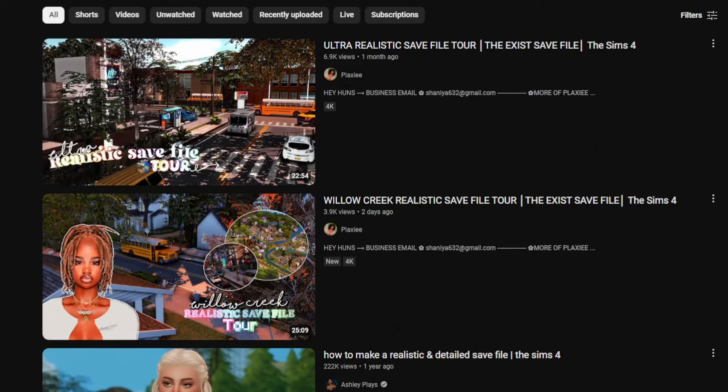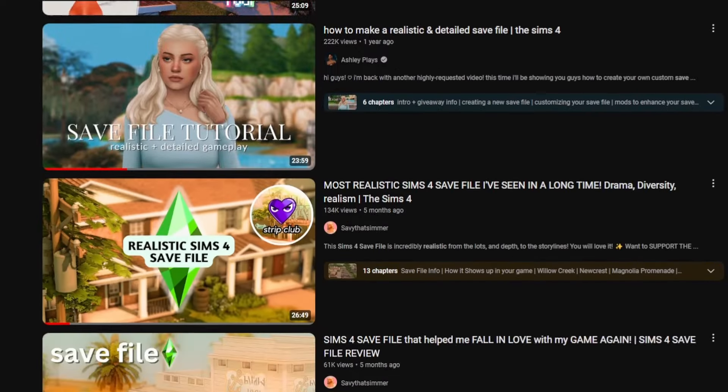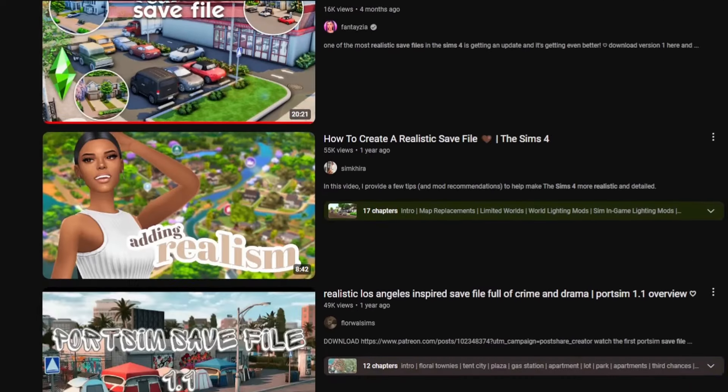I might be a little bit obsessive about doing this and I might take The Sims a little seriously, but without further ado, let's get into it. My number one tip would be to create or use a realistic save file. There are tons of save files out there that are based on realism, but if none match your style or you're feeling extra fun, create your own. This is great because it can be perfect to what style you want and it can also just use packs you have.